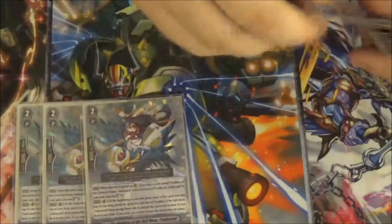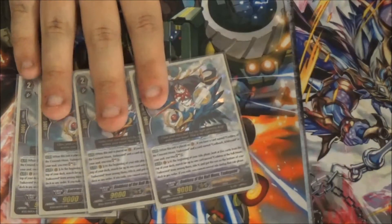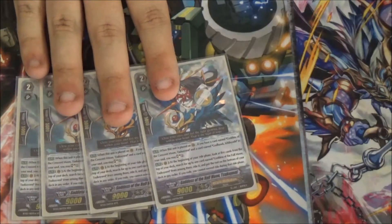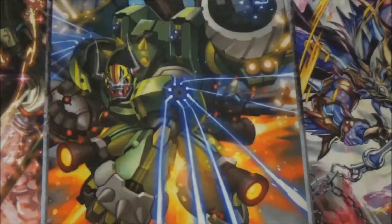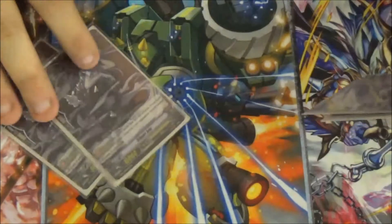Three of the grade two Tsukiyomi. You rode on top of grade one, so charge two. Then during your ride phase, that's on Vanguard, check top five for the grade three and stack the rest.